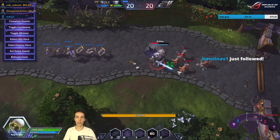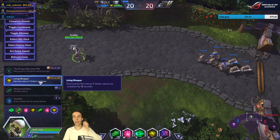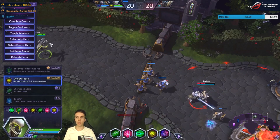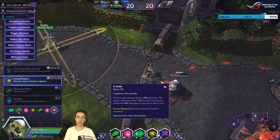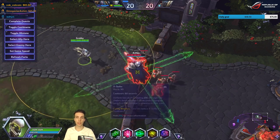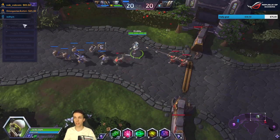You can of course also miss it, but Arthas is easy to hit. At level 20 it gets upgraded to Living Weapon: each enemy hero hit by X Strike reduces its cooldown by 12 seconds, and all three hits proc the CDR — giving up to 36 seconds of reduction, meaning the next cast is only 44 seconds later. If you hit two heroes in the center with all hits, you can cast it again immediately.